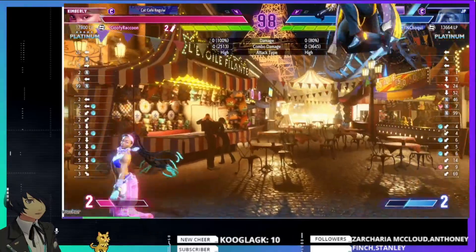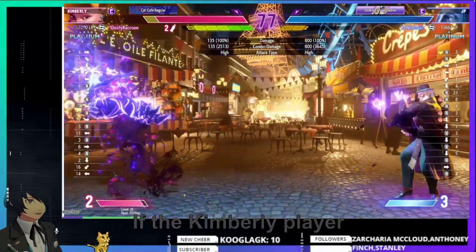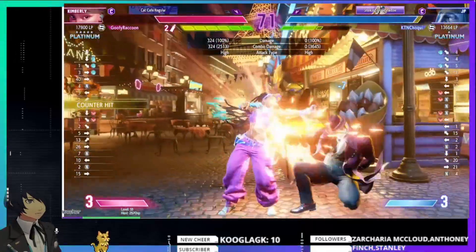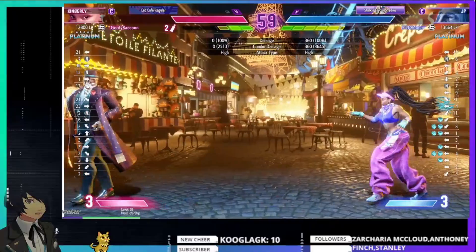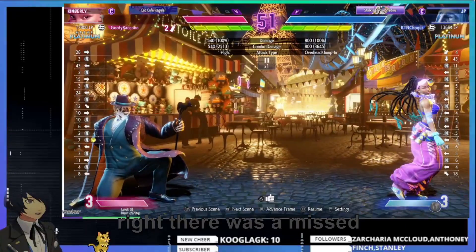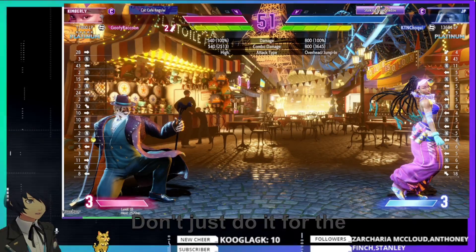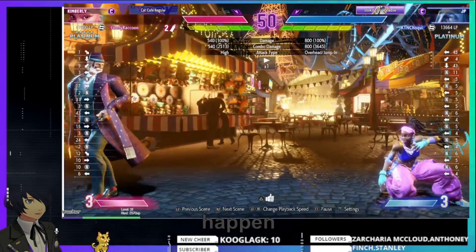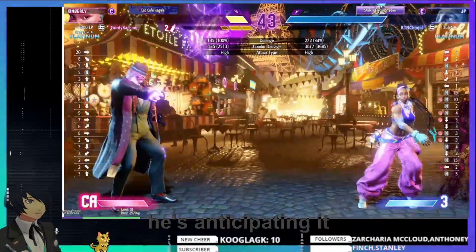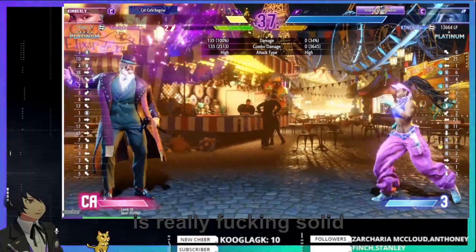He also needs to learn: if you know you have meter, just do super. I've praised him for what he did, but he could obviously do better by one simple thing — just super. JP right now has a lot of good fundamentals, he just needs to stop jumping. As a Kimberly player you're allowed to jump, but jumping back I only recommend when you're in their face. Right now they're doing drive rushes purely off what they feel in the moment. Do stuff with intention — don't just do it for no reason, there are a lot of missed opportunities happening.